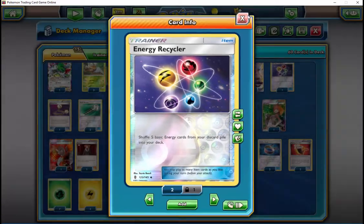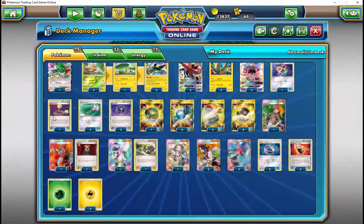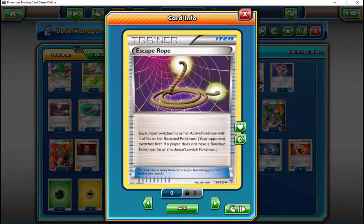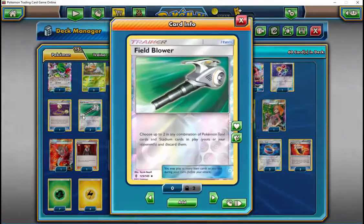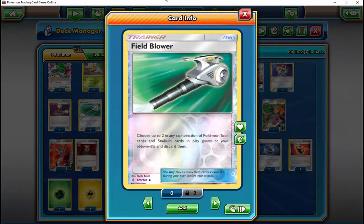For example, if I already have a Grubbin on turn one and have a Bulu to set up, and my opponent doesn't have a threatening board or won't be able to knock out my Grubbin first turn, I'll Skyla for a Rare Candy or a Heavy Ball and then have a Sycamore in my hand to follow up next turn. They'll have to N me, which I don't care about — they'll give me a new hand anyway.